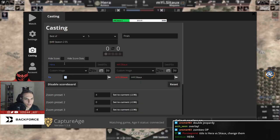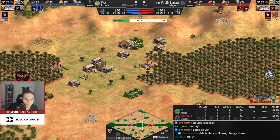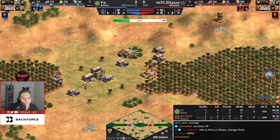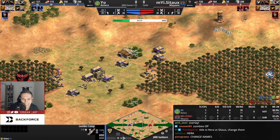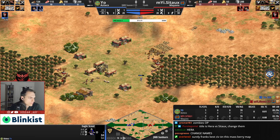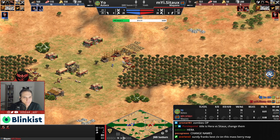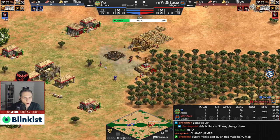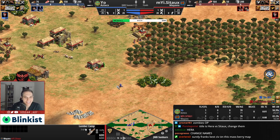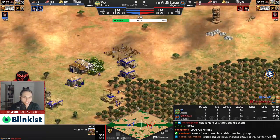Missio goes up very fast — no fast castle shenanigans from him — and Sato almost matches the timing, so both players go up together. Archer play is expected from both since there's no barracks yet, and a second lumber camp is in for Missio. Men-at-arms aren't really going to find much value here because the berries are close enough to the TC to wall off. Sato attempts a little trap against the eagle, but it simply runs away — the effort was there.